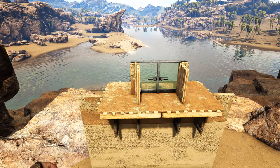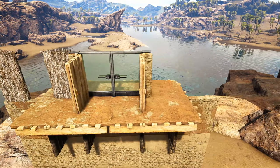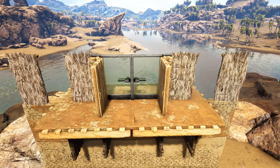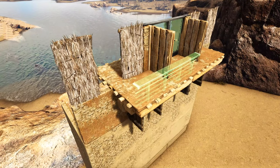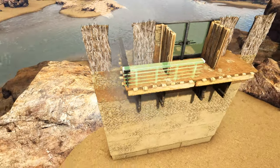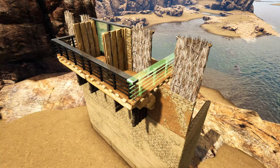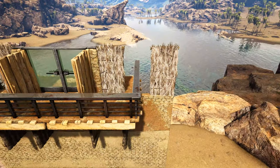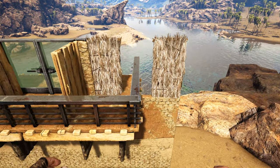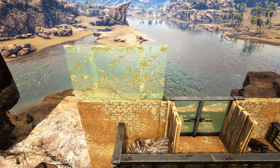Come to the opening on the left and place a thatch doorframe, then do the same on the right. Get out a metal railing and look for the snap point on the side of the ceiling just like this — add two more on the front and one more on the side. Then replace these two thatch doorframes with adobe walls and add another row of adobe walls on top.